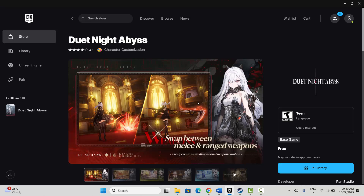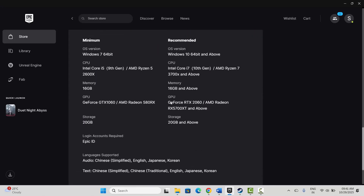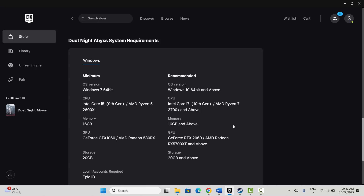Hello friends, welcome back to my channel. In this video tutorial I will show you how to fix Duet Night Abyss game crashing, not launching, not loading, lagging, freezing, or other issues on PC. The very first method is to check system requirements. Search for the game and go below — here you can see the minimum requirements to play the game on your system. Make sure your PC meets all these requirements, then try to launch the game and check if this resolves the problem.